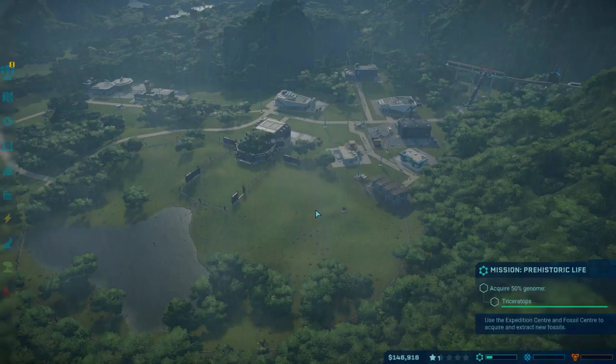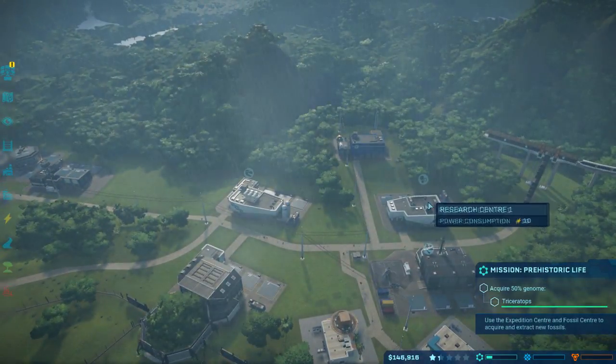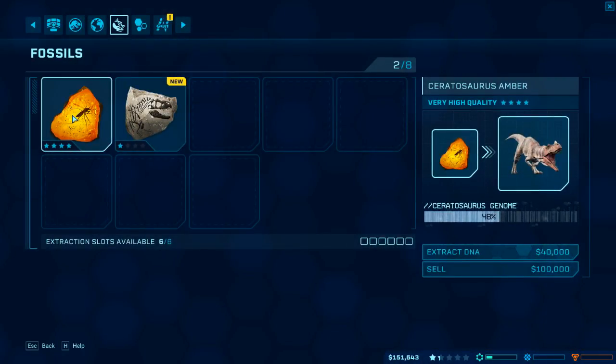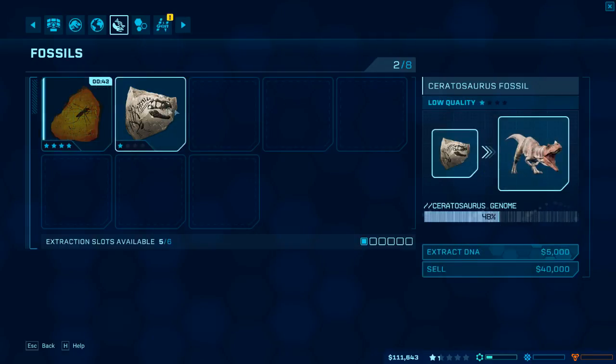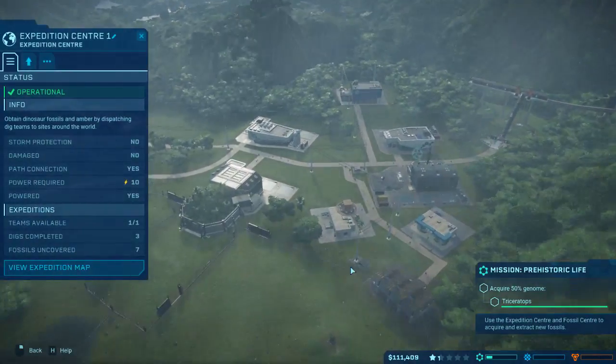Hey everybody, welcome back to Jurassic Park Evolution. Chris here, and fossils are back - we have fossils! It's a ratasaurus - awesome! So extract that, 40 grand there you go, that'll probably give us a viable genome, but it's going to cost.